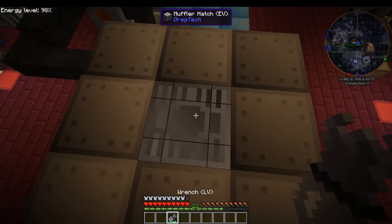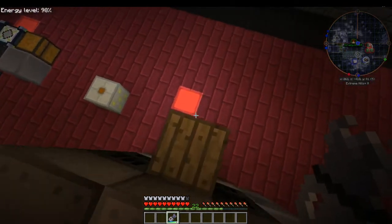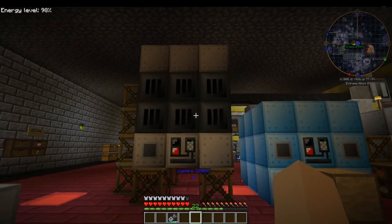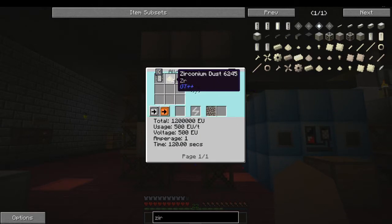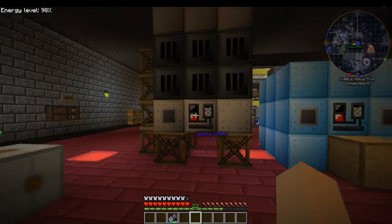Your muffler hatch goes on the very top in the center. You'll see it's built just very much like the regular blast furnace. The difference being that this will take your dust and make them into alloys in a molten form. You will need a circuit to tell it what to do, and the circuit goes in the input bus, not in the controller itself.